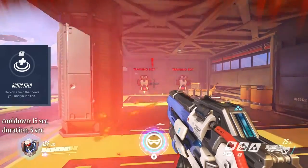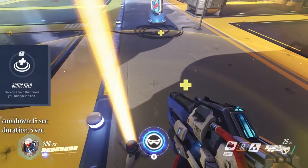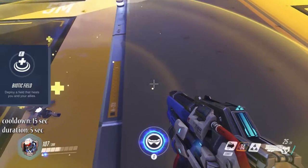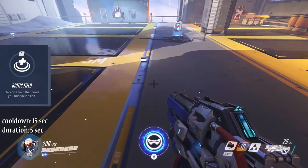The E ability Biotic Field will create a circle that heals you and your teammates in it. The field will last 5 seconds and heal for about 200 HP over that time. This comes with a 15 second cooldown.